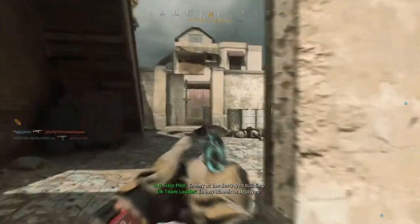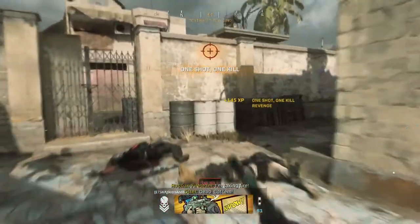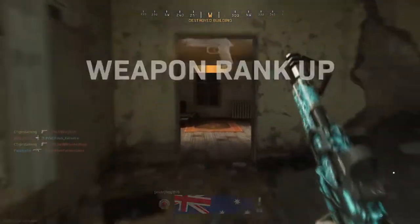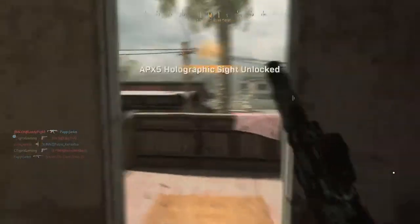I cannot get a kill to save my life, I'm not gonna lie. I have used this weapon before. Okay, there it goes — I get the camper. And there's a second camper! Let's go — that's what I'm talking about, killing two campers in a row!